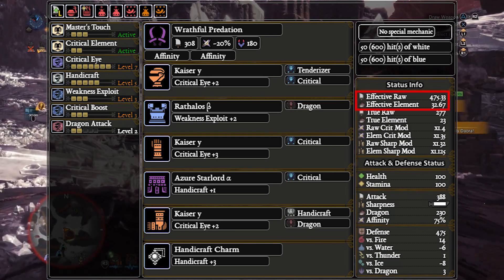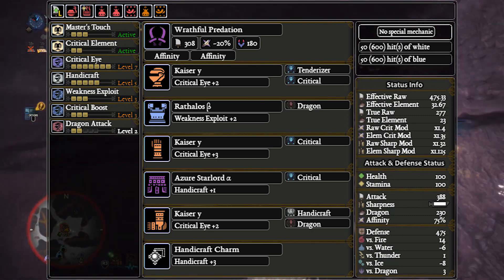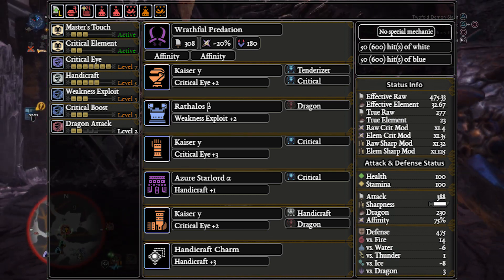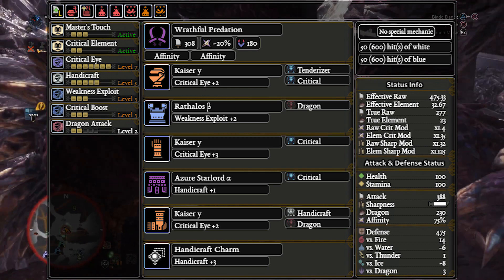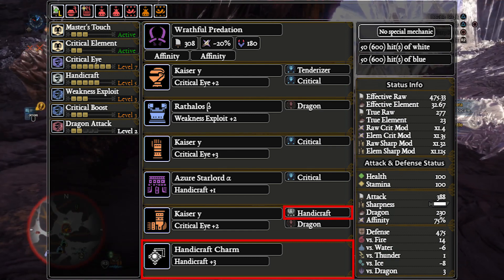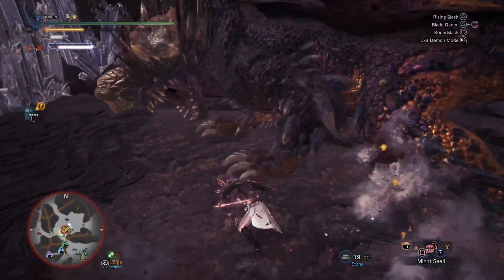At 475.33 EFR and 320.67 EFE, the Joe Dual Blades set does deal less raw and Dragon damage than Ciri. And even though this set runs 50 units of white — so 150 hits of white sharpness — it has less affinity as well. At 25% chance to lose sharpness every hit, this build takes around 600 hits on average to hit blue sharpness, assuming you always hit weak spots. That's not easy on most Dragon-weak matchups. While it is possible to fit ATK Boost 4 into this set by trading the Handicraft Deco for an ATK Deco, this leaves you with only 30 hits of white sharpness, and at 80% affinity that's only 150 hits on average until you hit blue. In our opinion, despite giving more EFR, the risk of blue sharpness is not worth it.